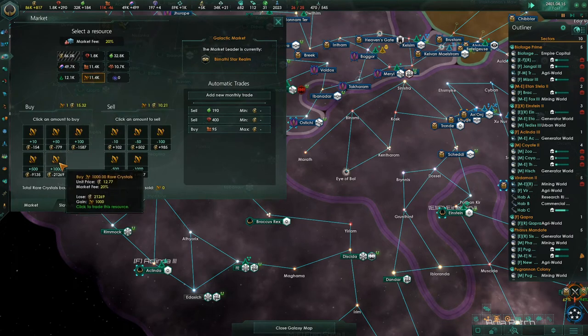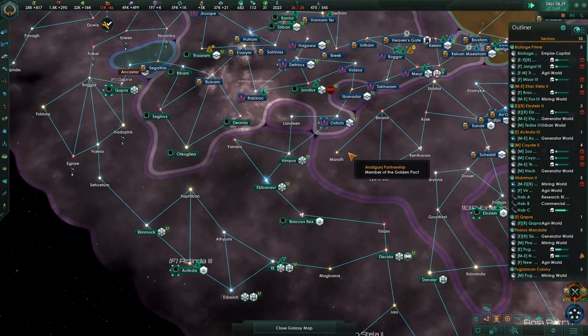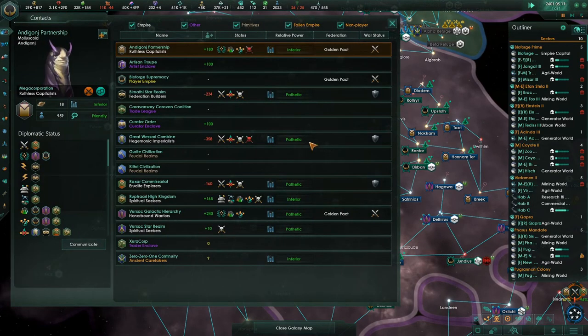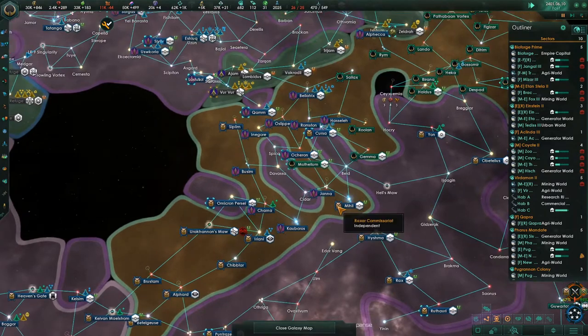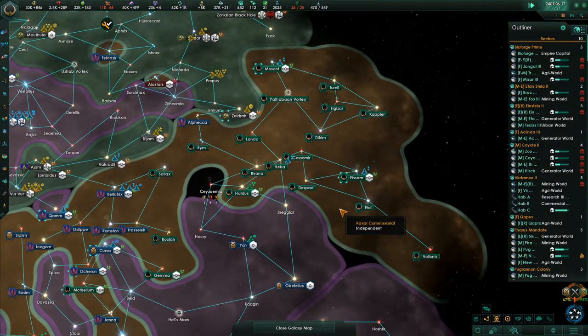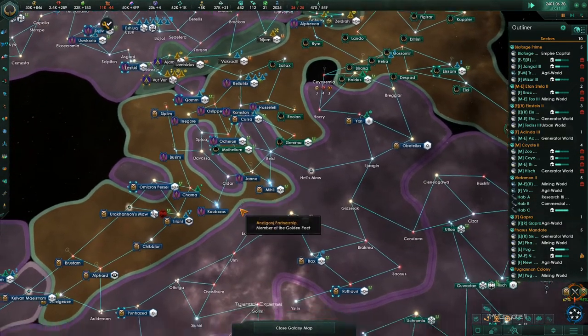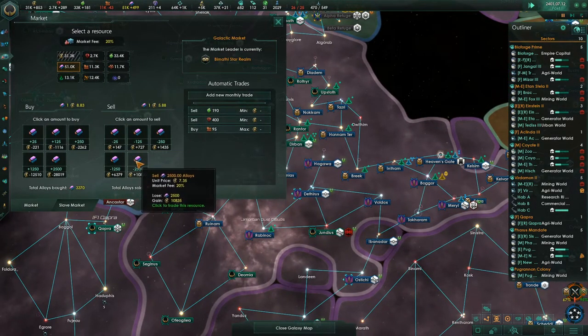We've maxed out money, so let's invest — that becomes our bank account, basically investment banking. We can't end this war — when are you clowns going to end it? I don't see how these guys are getting out of this. We've maxed out that resource as well, let's sell some of it.